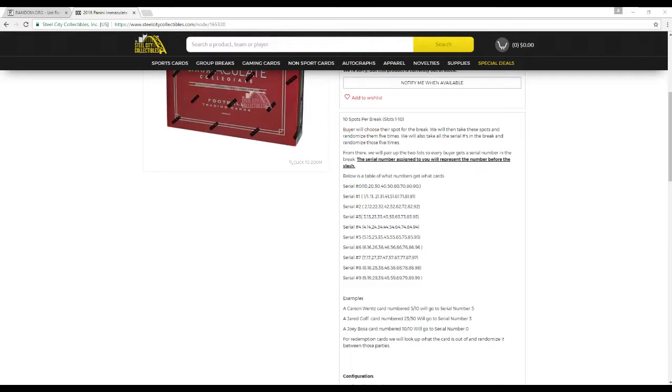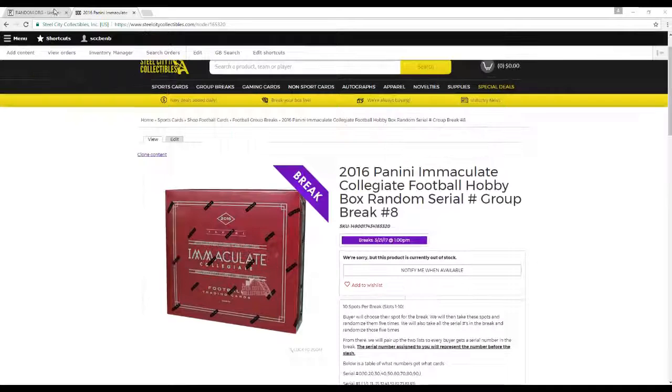Some examples: Carson Wentz card 5 of 10 goes to serial number 5. Jared Goff 23 of 50 goes to serial number 3. Joey Bosa serial number 10 is going to go to serial number 0 — so 10 of 10, we always say that's a 0. For redemptions, we'll look up what the card is and randomize accordingly.